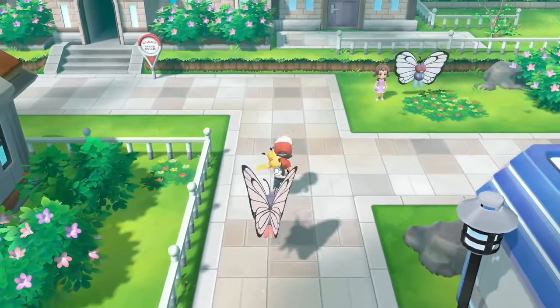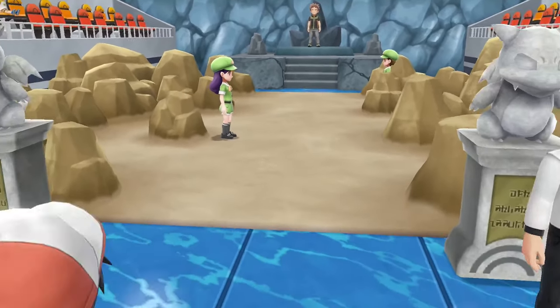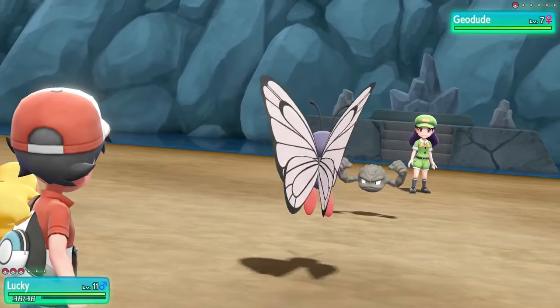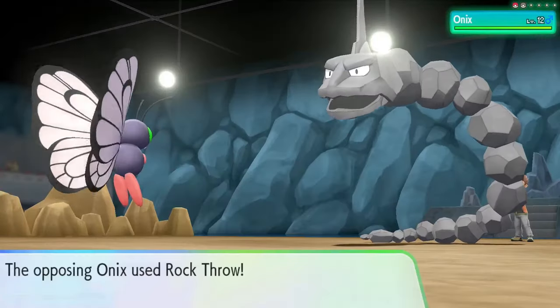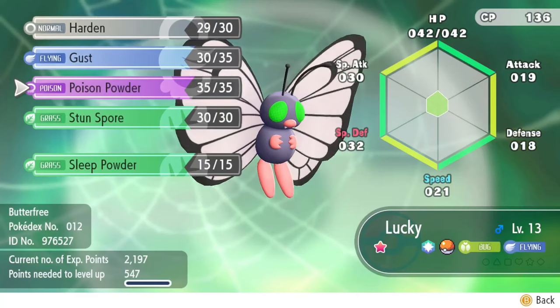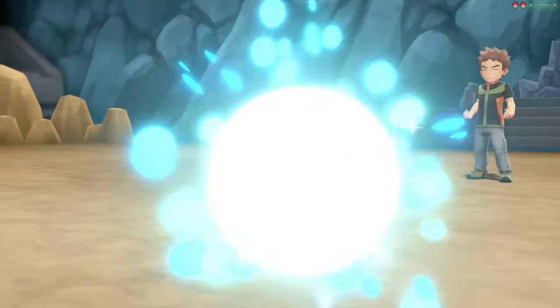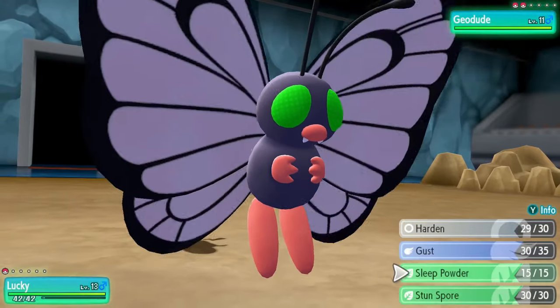With my new shiny Butterfree, I made my way to Pewter City to finally challenge the rock-type gym leader, Brock. If I had gotten Bulbasaur, this wouldn't have been a big deal, but with Butterfree I couldn't win at level 10. A few levels later, Butterfree managed to learn Sleep Powder, which was honestly the key to beating Brock.